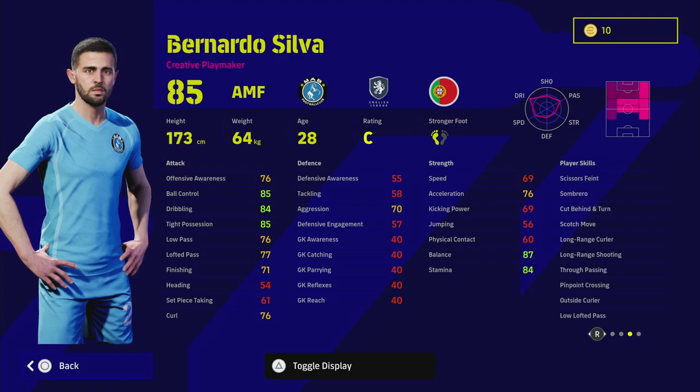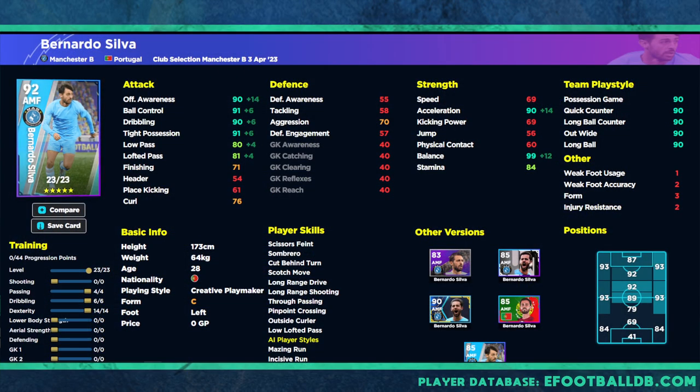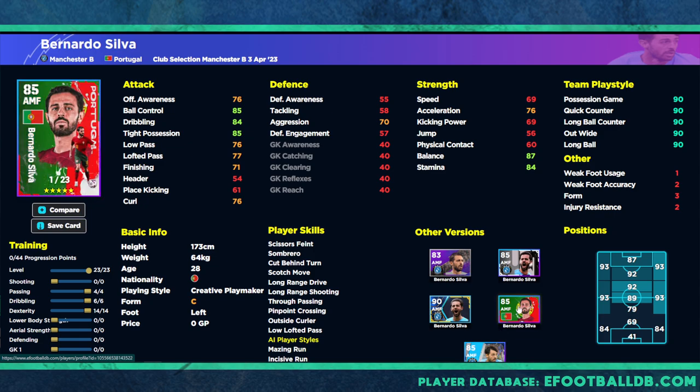He's only really impressive if you missed out on his previous card — the Portuguese pack. When we head over to eFootballDB, we can look at this card, which is an 85-rated attacking midfielder. He's got 85 ball control, 84 dribbling, 85 tight possession, and 87 balance as his standout stats, plus unwavering form and pretty much every player skill you could want.